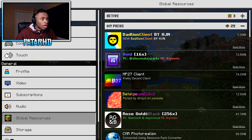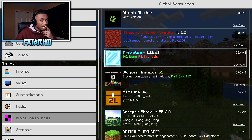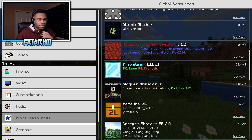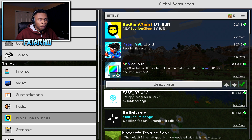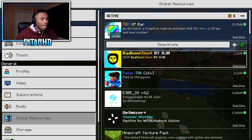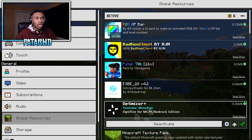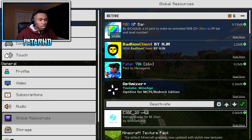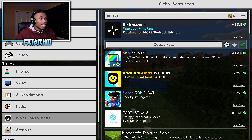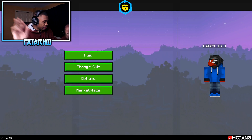The RGB XP bar by Chrysox literally makes your XP bar move in RGB. Let's add this baby — XP bar should go near the top, then Badline client on top of that so it doesn't interfere. Then my pack, then ESBE shaders, and Optimizer Plus all the way at the top since we're reviewing it. That's the six-pack combo and everything is working perfectly fine — let's get straight to Hyperlands!